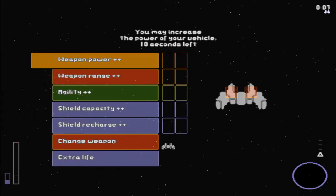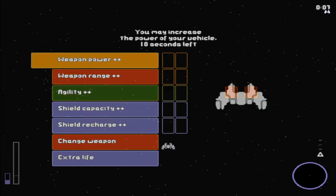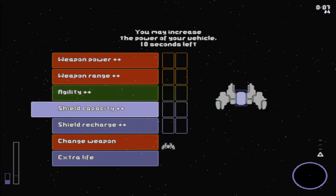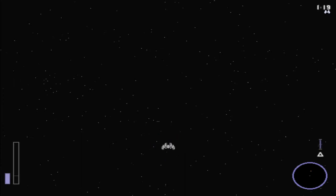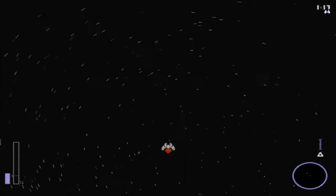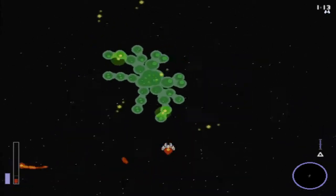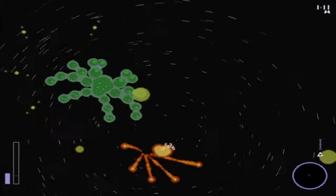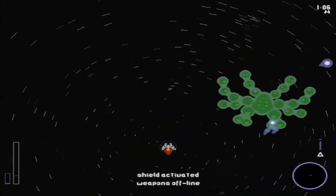Now I get a chance to upgrade my ship. I think I want to increase shield capacity — that'd definitely come in handy. Shield recharge — that little rectangle in the corner is your shield's recharge indicator, and I guess you can recharge your shield if you survive long enough.